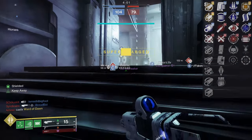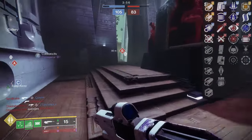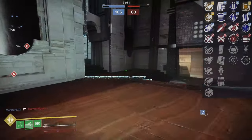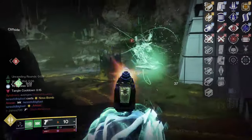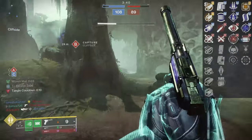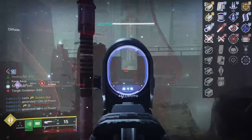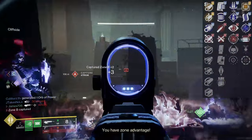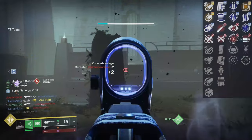Now let's get into my recommendations if you're grinding for the Glissando 47. One important thing — this scout rifle can reach up to 78 meters, so we don't have to spec too much into range. For the barrel perk, I recommend Arrowhead Break or Fluted Barrel or Corkscrew Rifling. Hammer Forge Rifling I would use maybe for PVP, but you don't necessarily need it since it already has good range. For the mag perk, I'm going to go with Extended Mag or Appended Mag — I want as many rounds as possible.